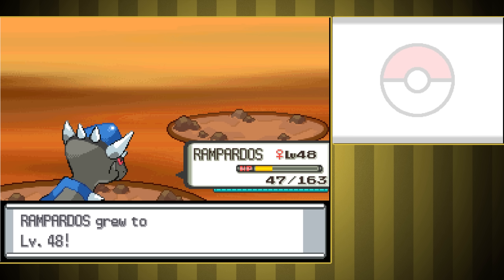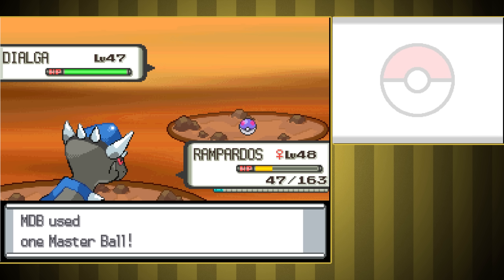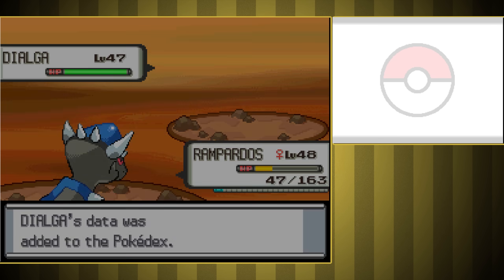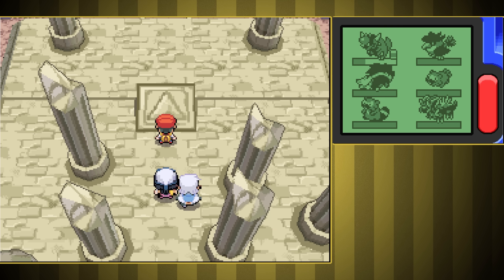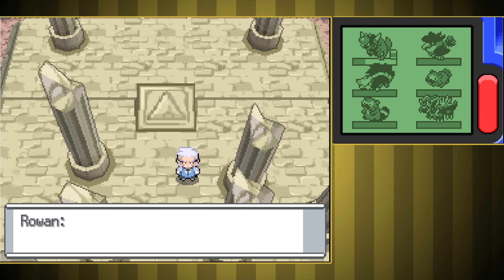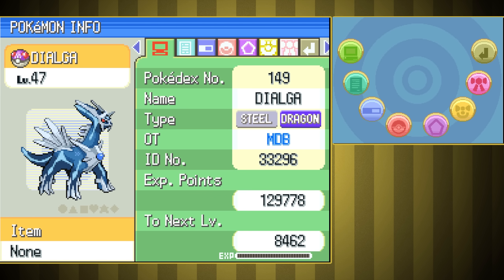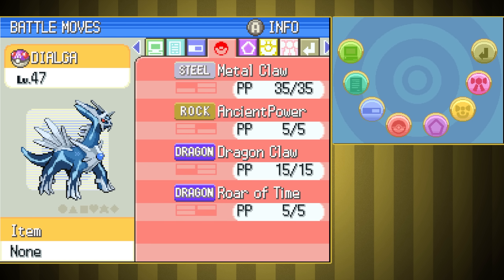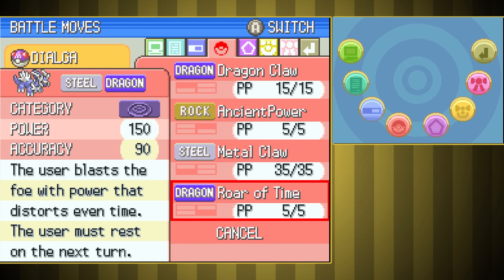We've got Dialga now. Ours is Adamant for more attack and less special attack — that should make our Dragon Claw pretty crazy strong, although I kind of want to put Ice Beam on it at some point. It may overall have the best stats of anyone on our team, but it's actually got about 70 less attack than Rampardos right now, so it's not like it eclipses the whole team. It's still got no effort values yet, so although it's really good, it's not exactly the only Pokemon worth using. It should be really fun in the Elite Four though, and incredible in the Electric Gym if Rampardos goes down.